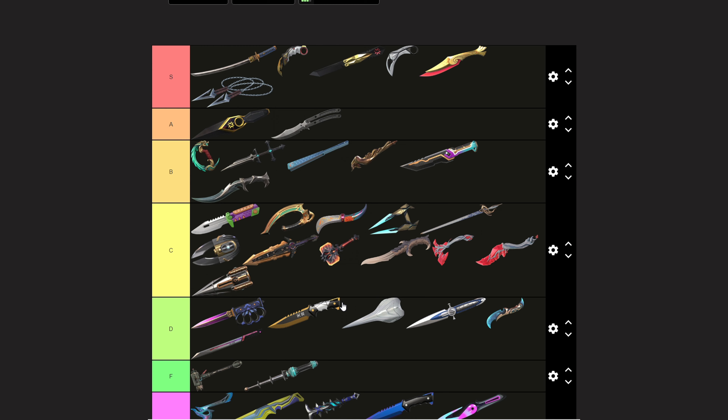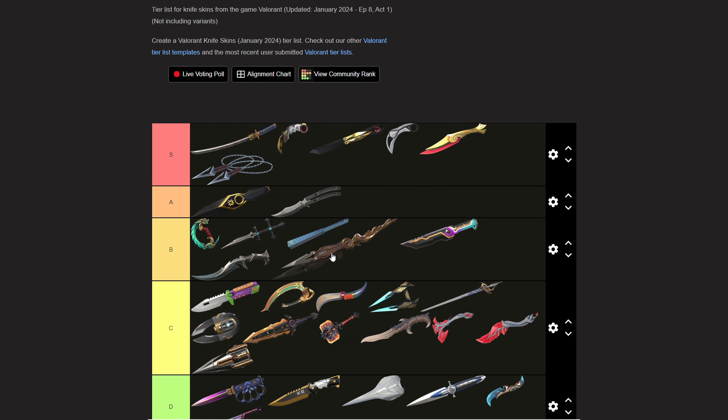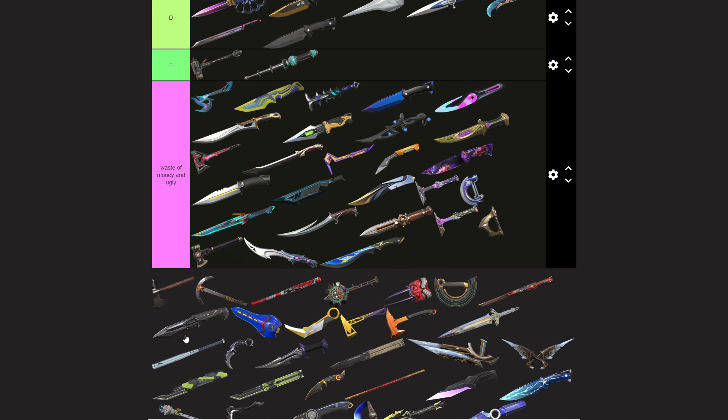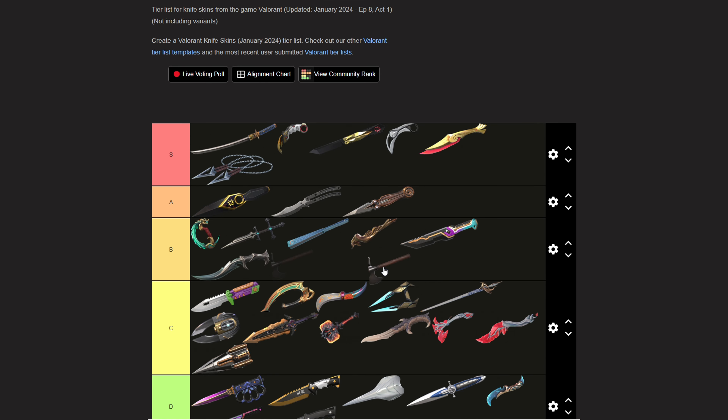The Luxe Knife — come on now, that's basic. Magepunk Fist Knife — yeah, that's a C. Magepunk Marauder Knife — I think it's B, maybe actually an A. Yeah, it's an A. The Default Knife is actually not that bad — I'll put it in D tier.